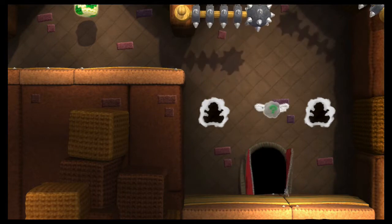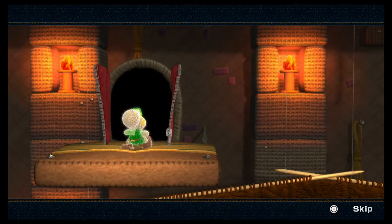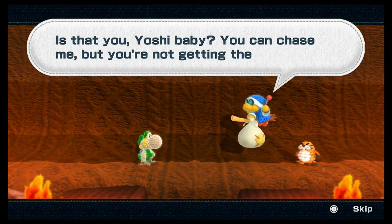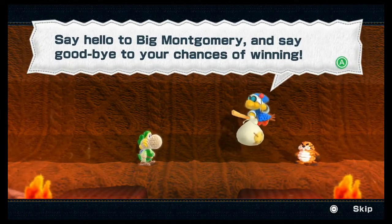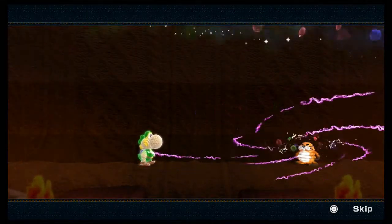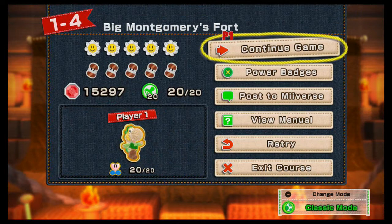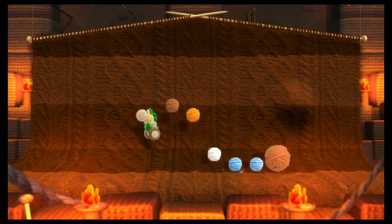Oh, one of those too. Oh no, I missed it. I don't think it matters, because I think it contains hearts — because I have every collectible. I'll make sure when I pause. Zip. I'm not going to remember this boss at all. Is that you, Yoshi Baby? You can chase me, but you're not getting the yarn back. Say hello to Big Montgomery, and say goodbye to your chances of winning. I see where this is going. Yep. Can I pause though? I got everything. Now don't take damage. Oh, this is clever. Yeah, I don't remember this at all.